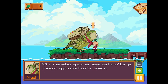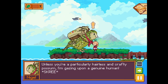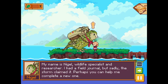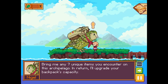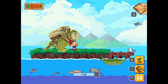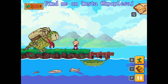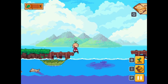The collector of knowledge - talked to Nigel. 'What marvelous specimen we have here - large cranium, opposable thumbs, bipedal. Unless you're a particularly hairless and crafty possum, I'm gazing upon a genuine human! My name is Nigel, wildlife specialist and researcher. I had a field journal but sadly the storm claimed it. Perhaps you can help me complete a new one - bring me any seven unique items you encounter on this archipelago, and in return I'll upgrade your backpack's capacity.' I very much need a backpack upgrade, but I think we're gonna wrap it up here. If you want to play this game, you can find it on Steam - I'll have it linked in the description. Thank you guys so much for watching!